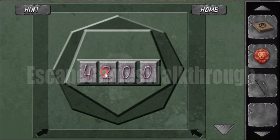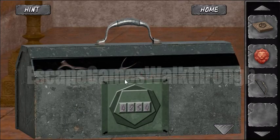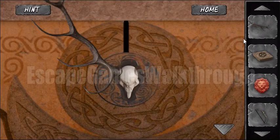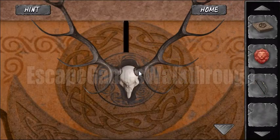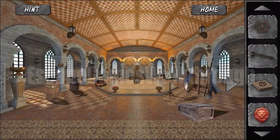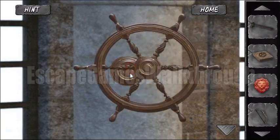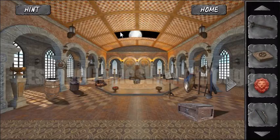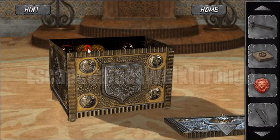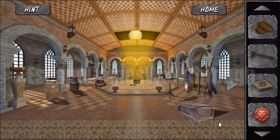Here we've got a deer stone with two horns — let's attach them. Now we've got a hammer and a steering wheel. Here's the place for the steering wheel — the roof opened and the chest is lit, so it cannot be opened right now.